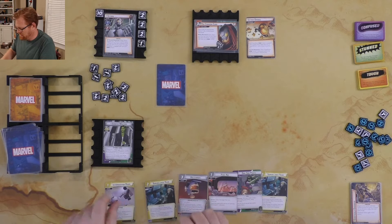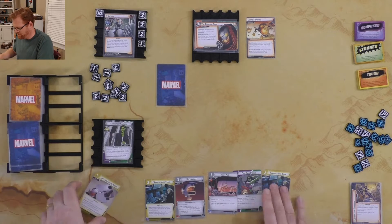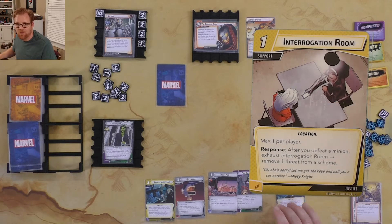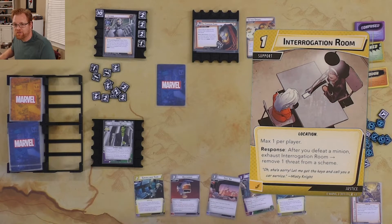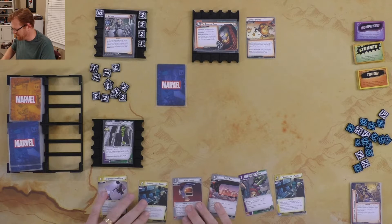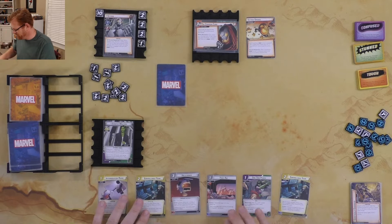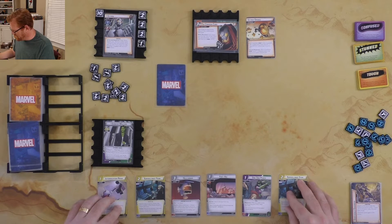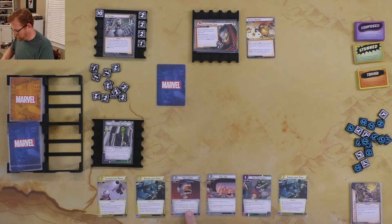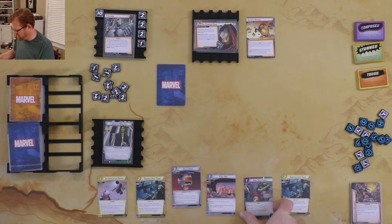My six cards are: Surveillance Team, Surveillance Team, One-Two Punch, First Aid, Helicarrier, and Interrogation Room. Interrogation Room is going to be fun — it says if I defeat a minion, I exhaust it and remove a threat from a scheme. There's going to be a lot of minion killing, so that'll be great. We want the Helicarrier out for card advantage.